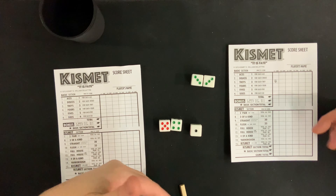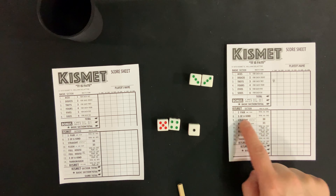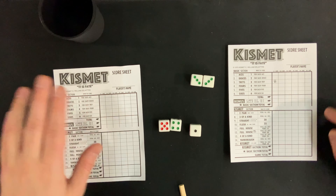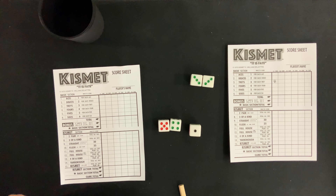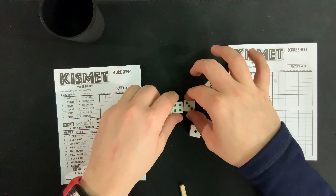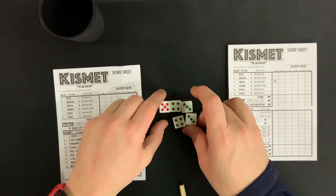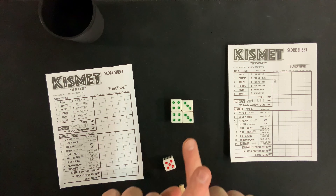A full house means three of a kind of a number and then two of a kind of a number. Those technically could be the same number, like two twos and three twos, but you would never do that because you'd just get a Kismet instead. Next, there's a full house same color, and for that to work you need all of the dice to be the same color. So if you had three green threes and two red fives, that would not be a full house same color — that would just be a regular full house. You can get four of a kind, you can get Yarborough, which means you just add up the numbers on your dice and that's what you score.